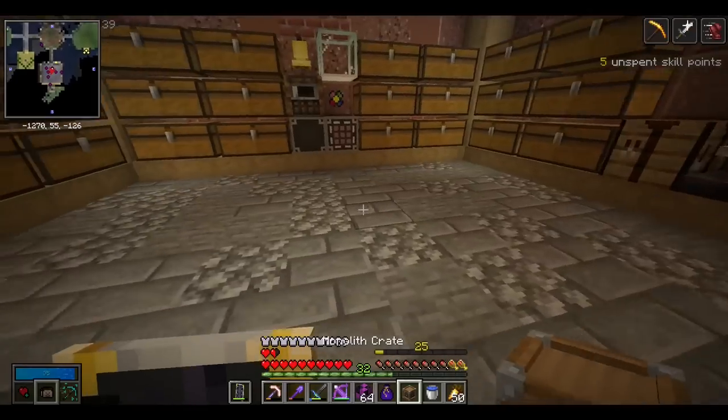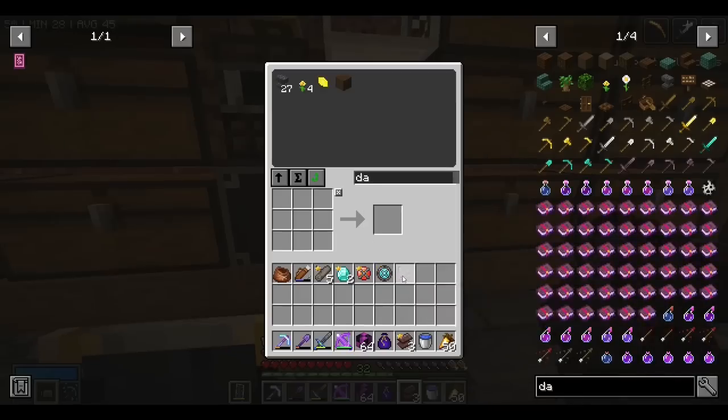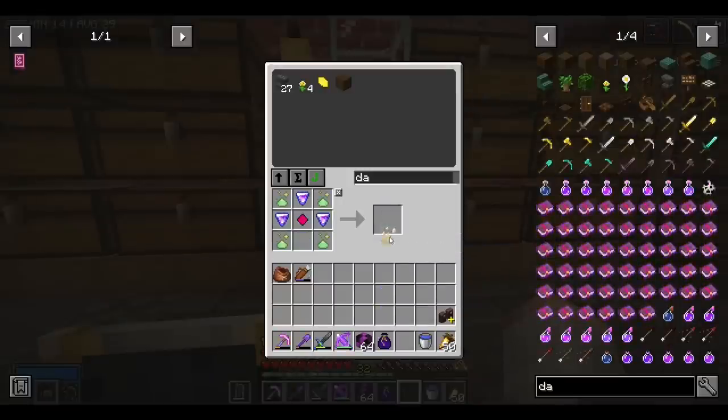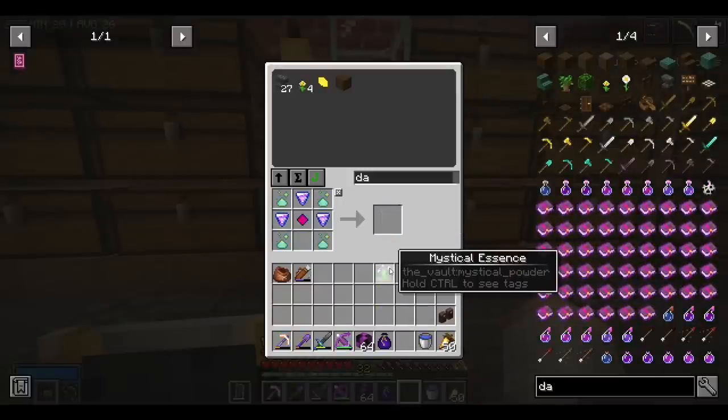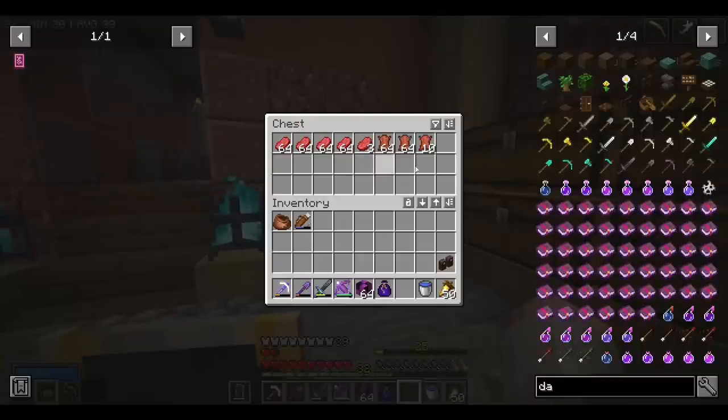Let's open these mystery boxes and hope we get another omega pog — that would be heartbreaking. No, but we did get some black opal, three of them, so that's pretty cool. Now for the monolith crate — nothing too crazy. The main thing we were after was dream stone and we did get a couple. We can make one mystical essence, and we rolled Haunted and Chunky Mobs — not really what I wanted.